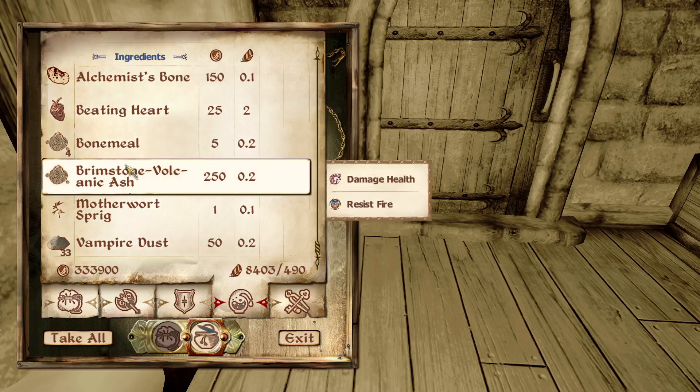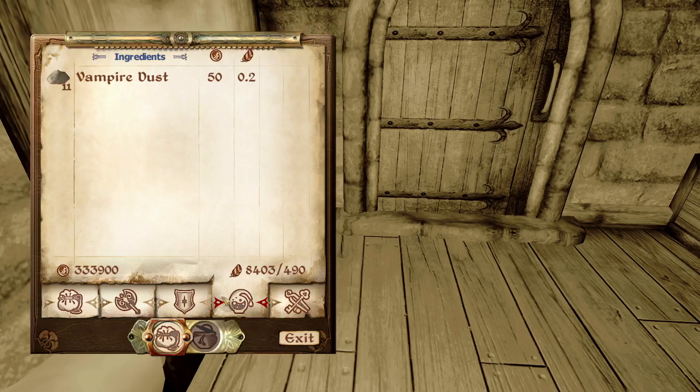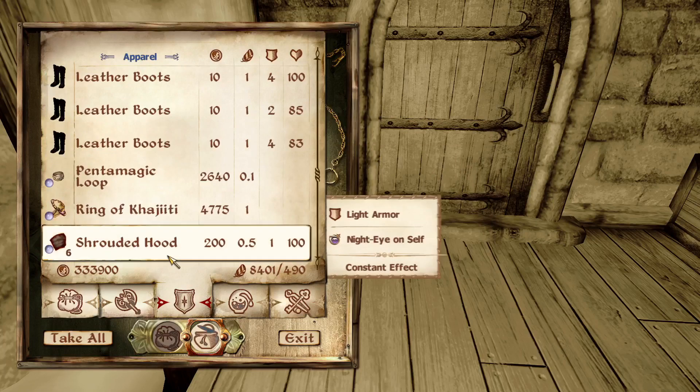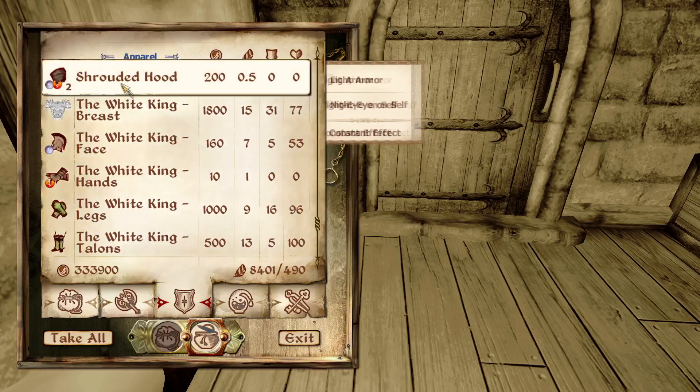I think that should be everything. Oh man, there's like a ton of vampire dust in there - we can get a huge payday if we just throw all this stuff in there.